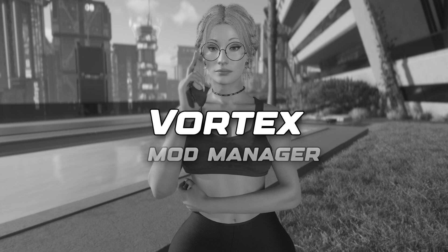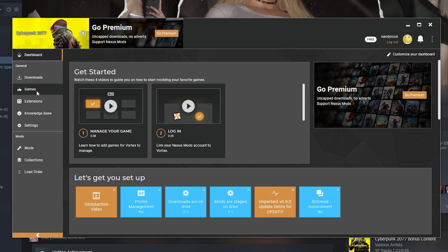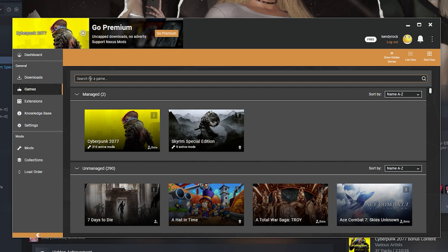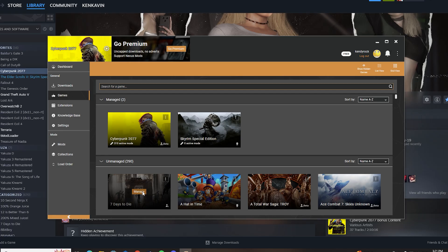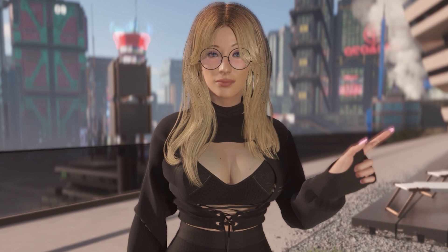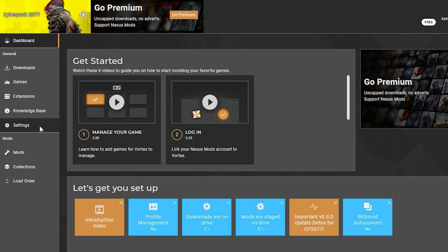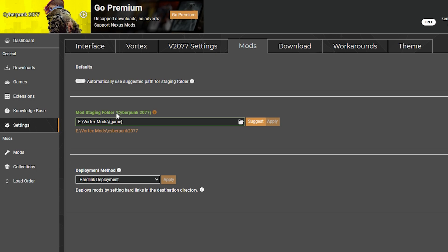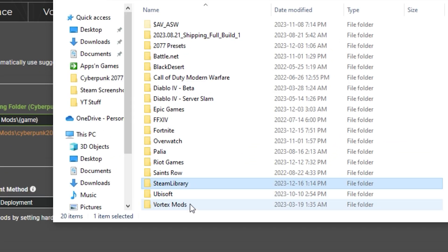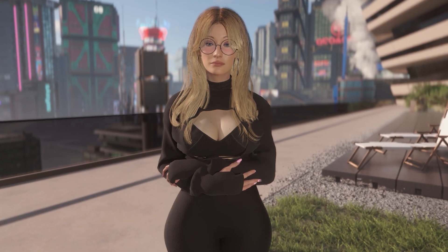Second method: Vortex mod manager. Download Vortex directly from Nexus Mods, install it and open it up. If this is your first time, go to the Games tab and look for Cyberpunk 2077, then click Manage to locate your game folder. Vortex may ask you to install an extension — just install it. Make sure Cyberpunk 2077 is set as a managed game. Go to Settings, click Mods, and check that your mod staging folder is on the same drive as your game. Hit the Suggest button to auto-create the folder, and make sure Hardlink deployment is selected.